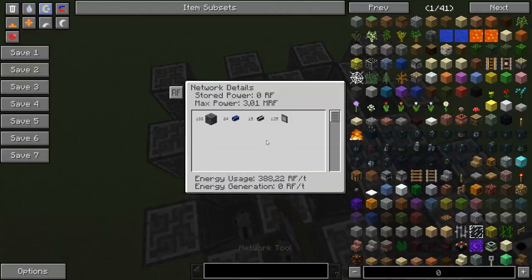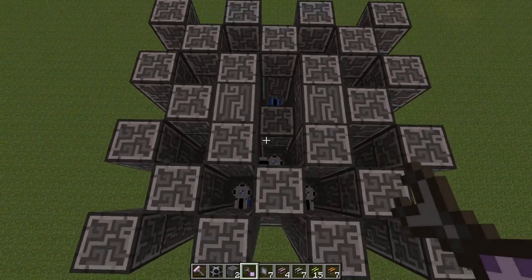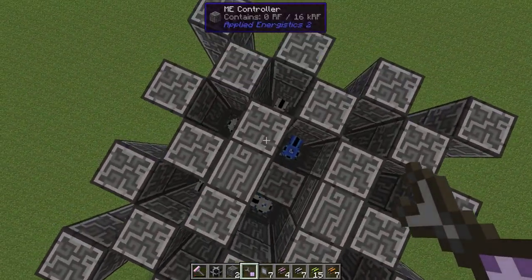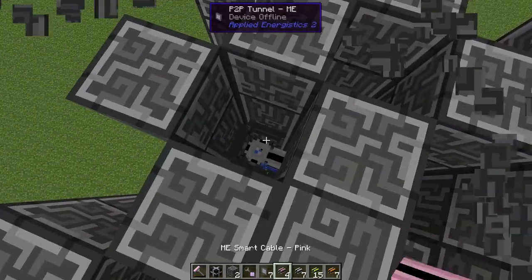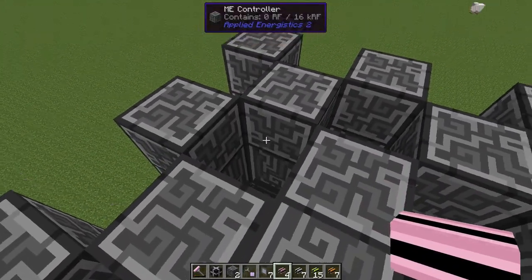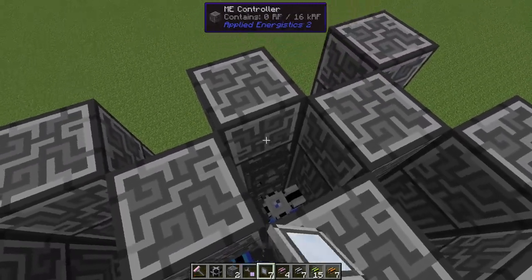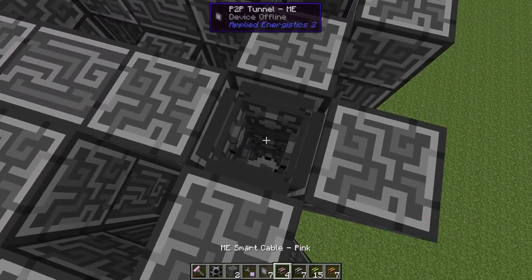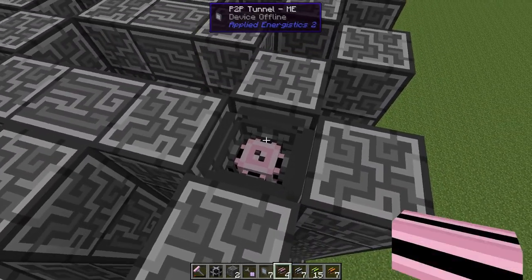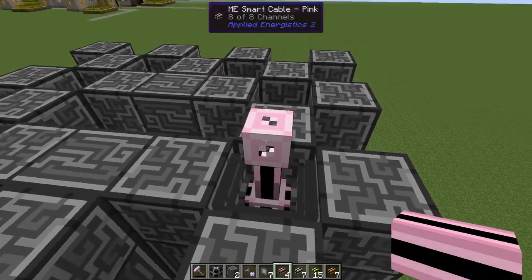So in total there are 188 controller blocks and since we have pillars that means there is lots of space inside. Now if I connect P2P tunnels like this and then set a cable coming out like this, then we have eight channels coming out — so this is the maximum.